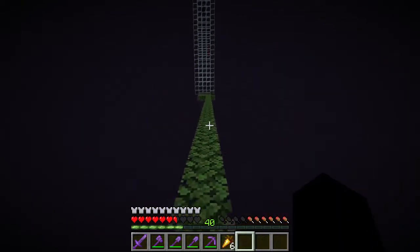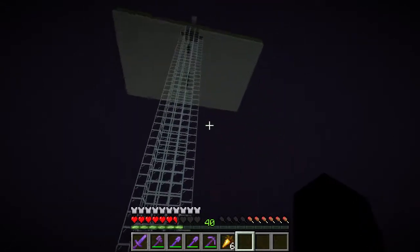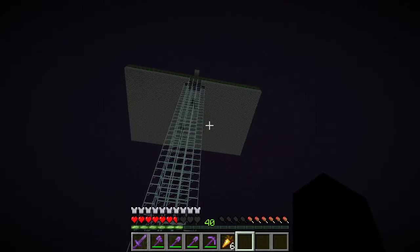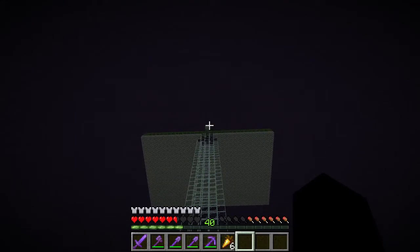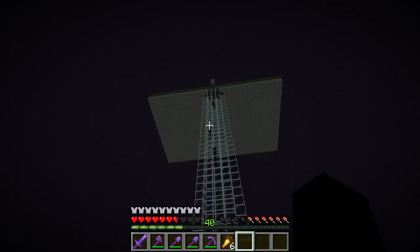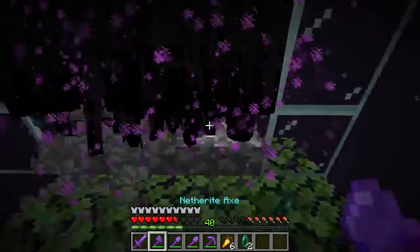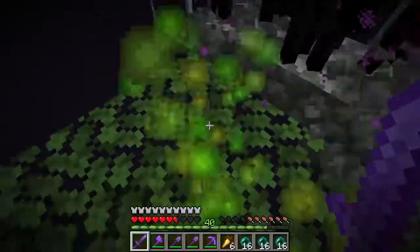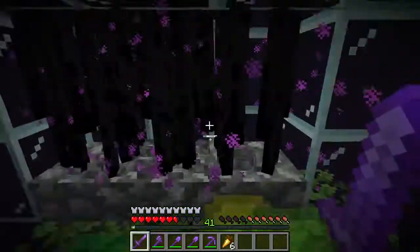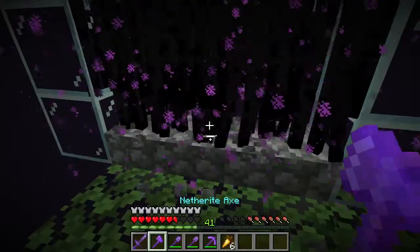How the enderman farm works: there's a platform up there, and endermen spawn up there because it's the end — they spawn everywhere. They see the endermite in a minecart up there and they fall down. The endermite was probably the hardest part of the farm, because you have about a 5% chance of spawning it with an ender pearl. That was the hardest part of the farm, but it does pay off because I can fix all the items that I need.